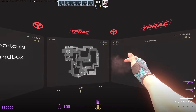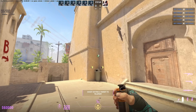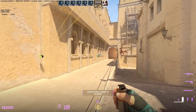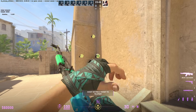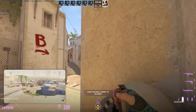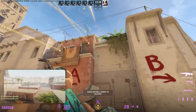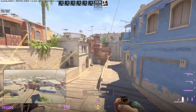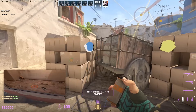Utility mode is all about mastering your nades. Inside the map, you'll find guided lineups for the most important smokes, flashes, molotovs, and HEs. There's a bunch of different nodes in the map — you can either walk to that location or ping and shoot those nodes, then follow the instructions on screen. You'll get instant feedback on the lineup. It's clean, simple, and great for hands-on learning. It's not always about aim — utility wins rounds too. Practicing your nades gives you that edge in map control, timing, and outplaying your opponents before the fight even starts.